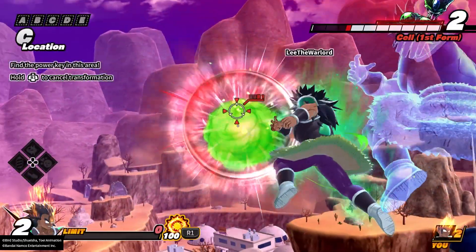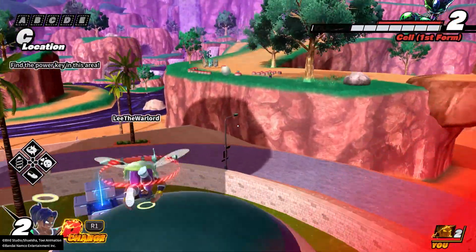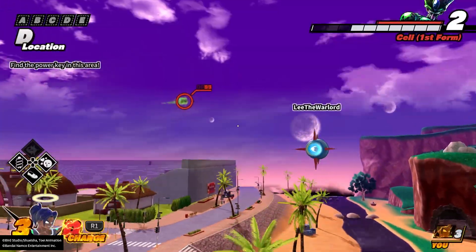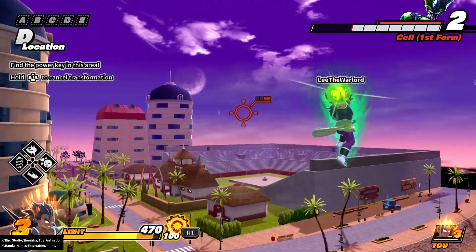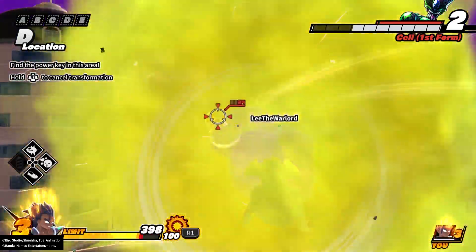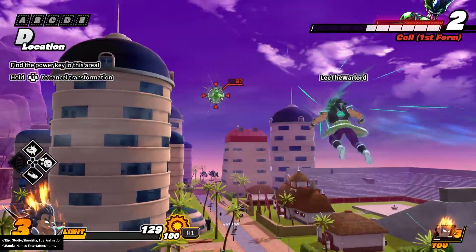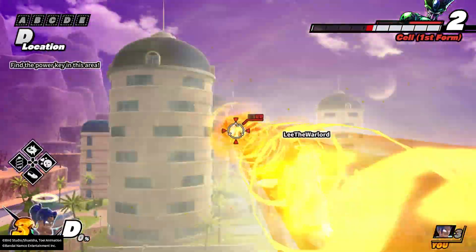Let's see how much damage it does at level three. Got our level three — let's find Cell. The key blasts aren't good at level three either. Two thirds of damage. So one third, half, and two thirds at each corresponding level for Powered Shell — not bad, but not good either.